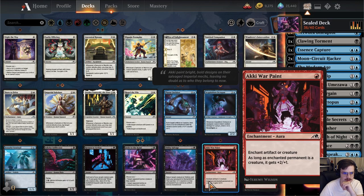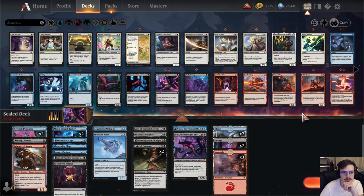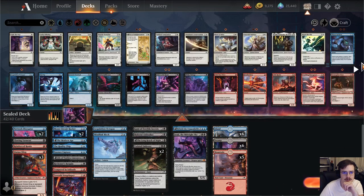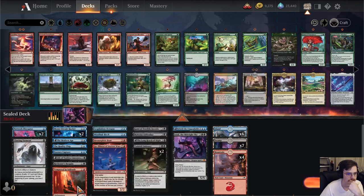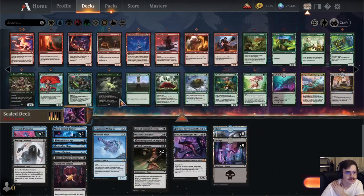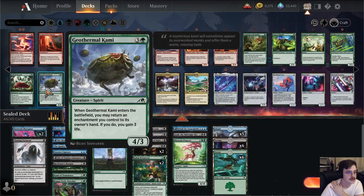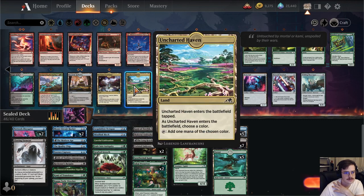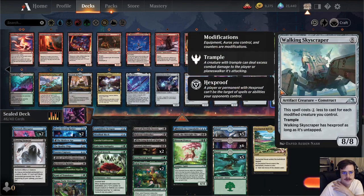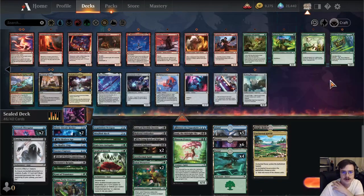I have not yet gotten to play with Okiba Salvage — not sure that's what we really want to be doing. There's some red stuff here. Red looks pretty bad, as per usual. Let's look at green. Prancer's good. Preservers are good. Fade. Careful Cultivation. Tech Wrecker. Go Shintai. Kami. The Uncharted Haven is a big deal.